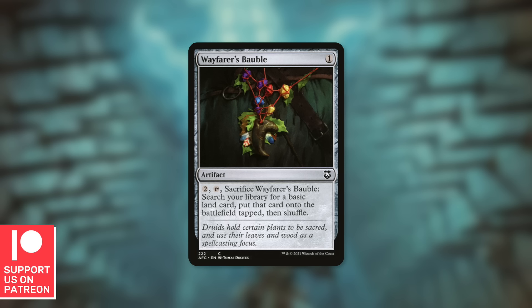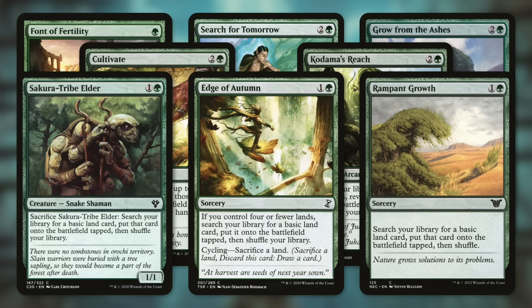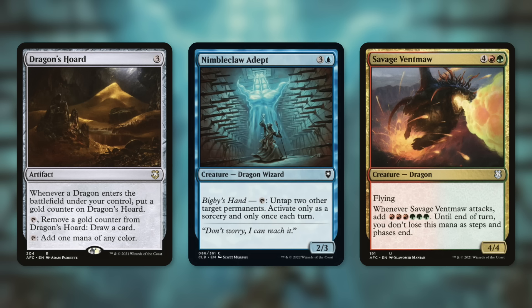First up there's Wayfarer's Bauble, currently a 60-cent card, still within budget territory. In green we've got access to other great land ramp cards like Font of Fertility, Search for Tomorrow, Growth from the Ashes, Cultivate, Kodama's Reach, Skirt Tribe Elder, Edge Bottom, and Rampant Growth. We'll also be running some dragon-specific ramp with cards like Dragon's Horde, Nimbleclaw Depth, and Savage Vetmol.